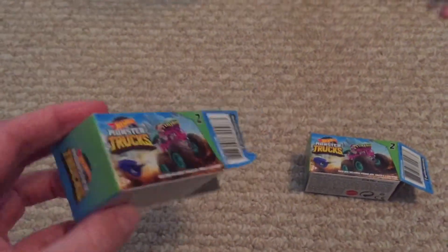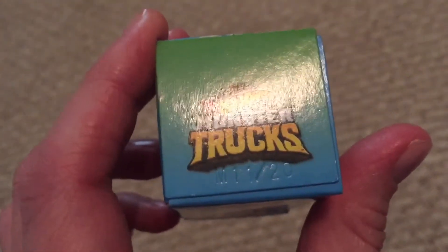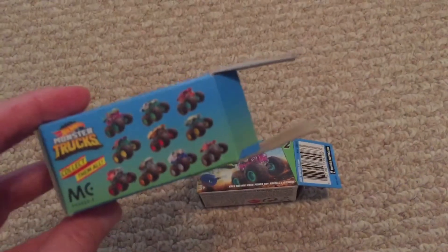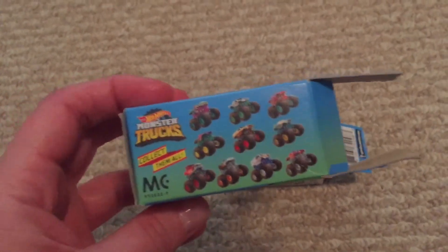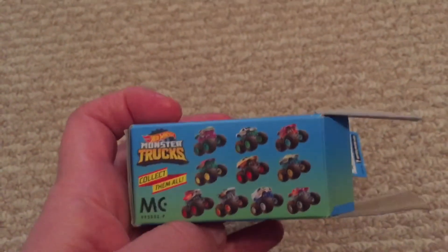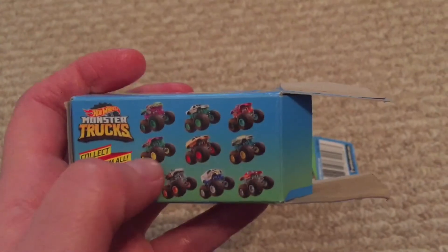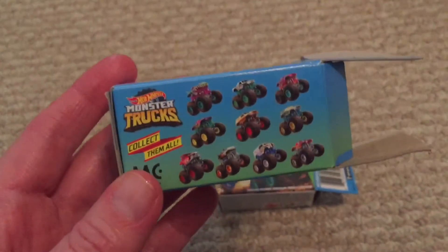So we discovered that Bone Shaker is code number 17, and Hot Wheels Racing 3 is code number 20. We found out that how these codes were figured: last season there were 10 trucks in Season 1, and Season 2 also has 10 more trucks. So they went by codes 11, 12, 13, 14, 15, 16, 17, 18, 19, 20. That is how the codes were figured.